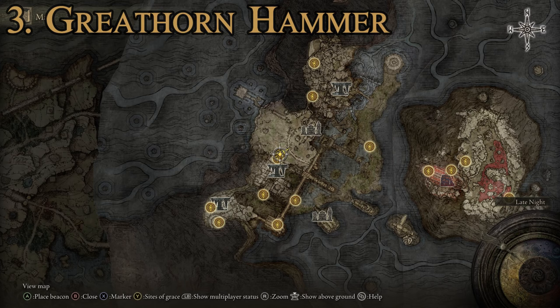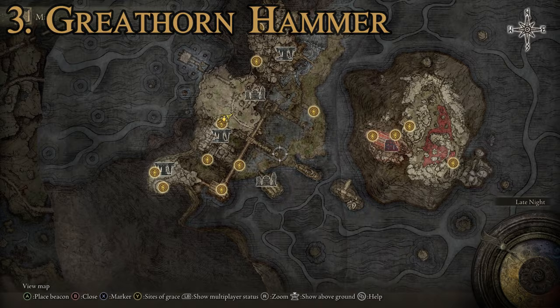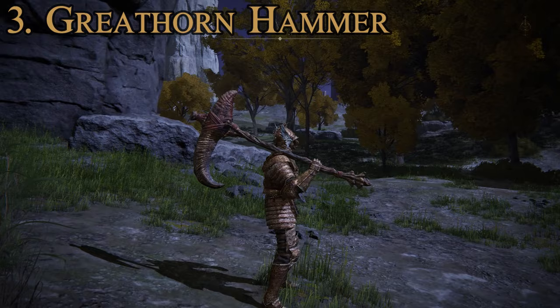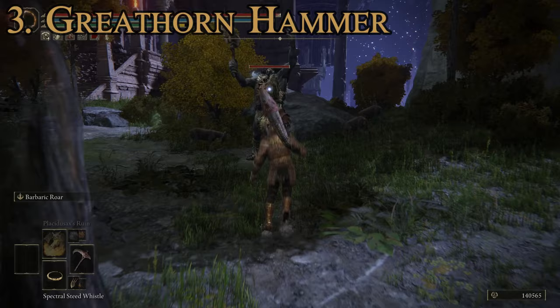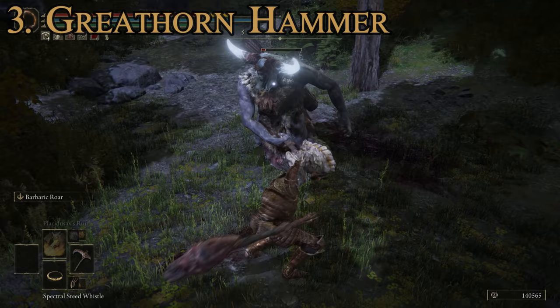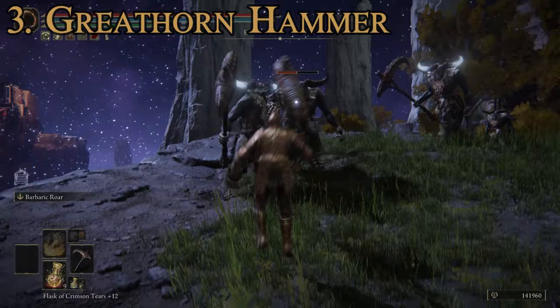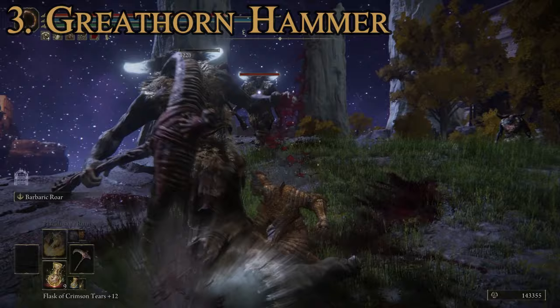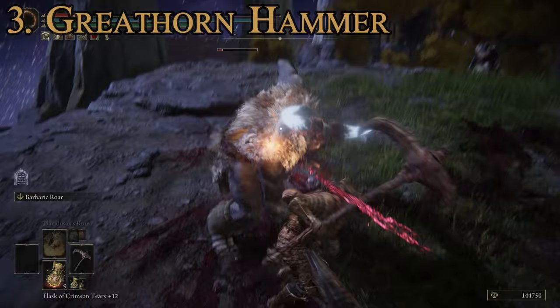Unfortunately this one is a random loot drop - you get it from killing ancestral followers. The best place to find a large concentration of them is in the Siofra River Valley. You can find the phantom versions down in the Worshippers' Woods region, or find them up in the Ancestral Woods version of the Night's Sacred Ground. You're looking for the ones actually wielding this weapon - the ones with glowing horns that carry the big hammers. Just come down to the Siofra River Valley and kill these guys until one drops it for you.